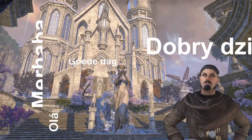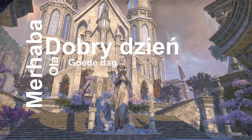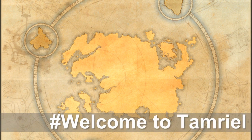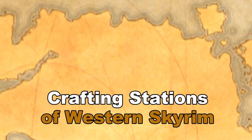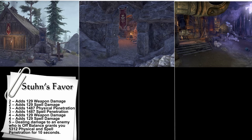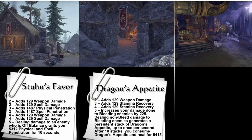Greetings and welcome, my name is Benevolent BoD. This is Welcome to Tamriel. In this video, we travel to Western Skyrim to unlock the new crafting stations. The three new stations are Stun's Favour, Dragon's Appetite, and Spell Parasite.